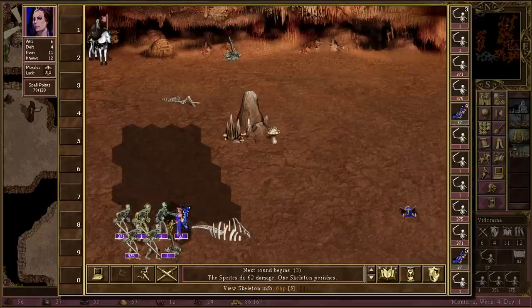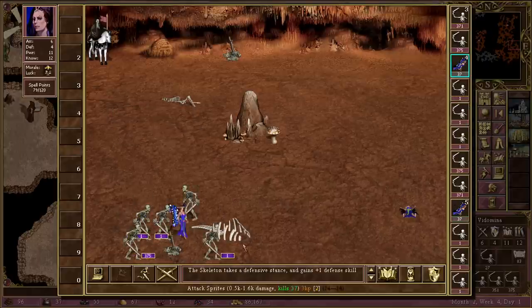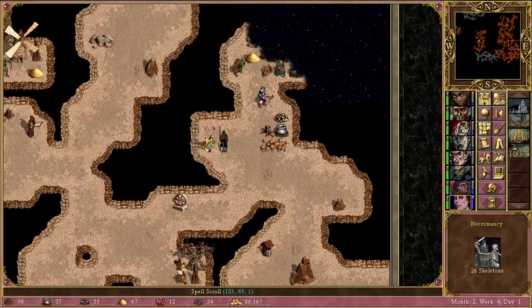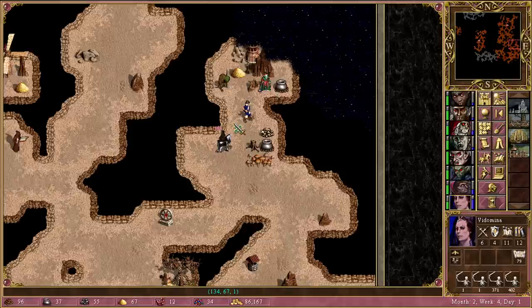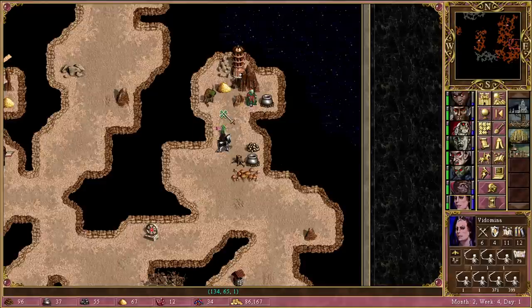They come down to attack, we move across, defend, and kill them off. 74 kills gets us 26 skeletons — I guess that's not bad. Got the Hypnotize spell which could come in handy at some point. Vidomina does feel a bit remote from the action but gathering skeleton numbers is a good way of hedging our bets against losing. Should have just gone for haste — that was a mistake.